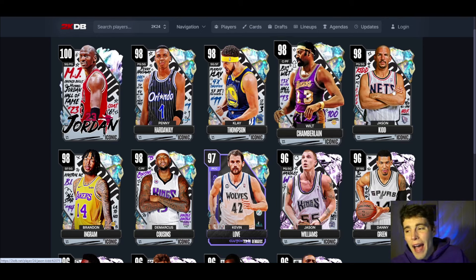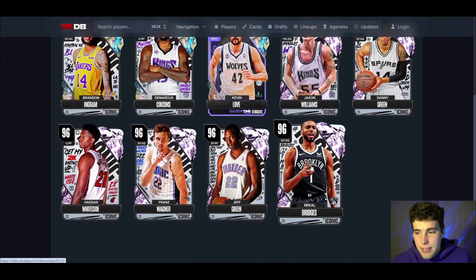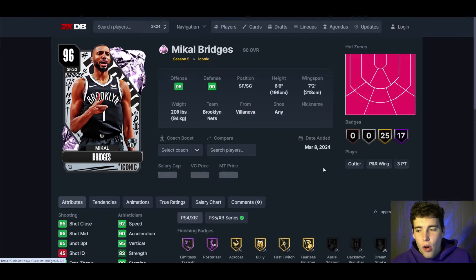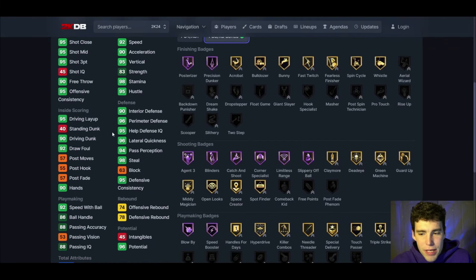If we go back to past weeks, it's the same thing — most of those cards I have not played against. Now some of these budget guys, gotta hope they're good. Starting it off with Pink Diamond Mikael Bridges up first: 6'6", 7'2" wingspan, 95 three-ball, 92 speed. Really solid defensively.